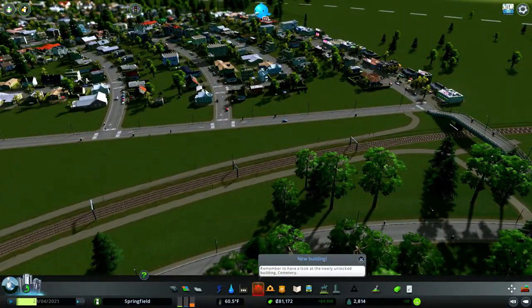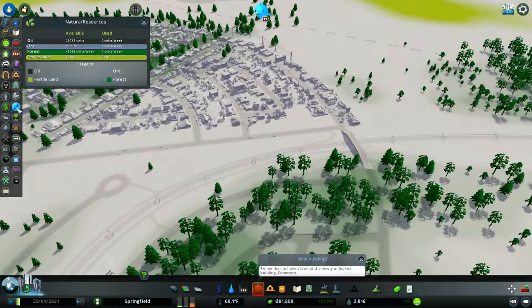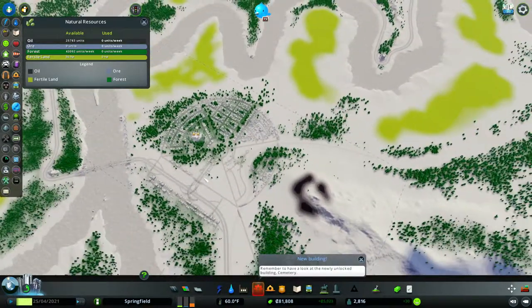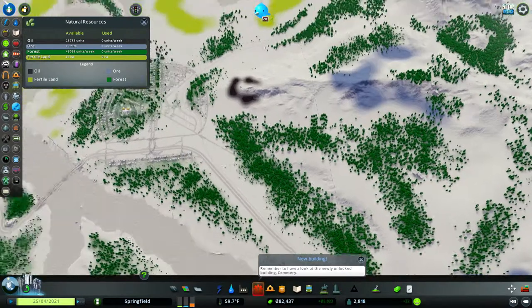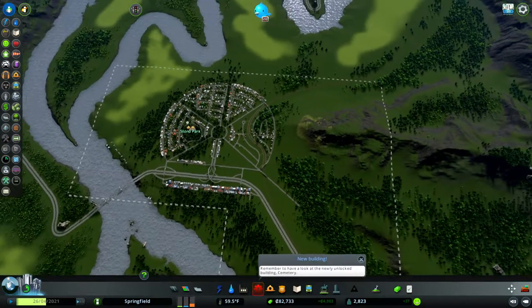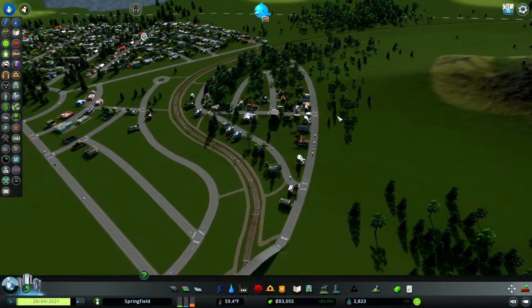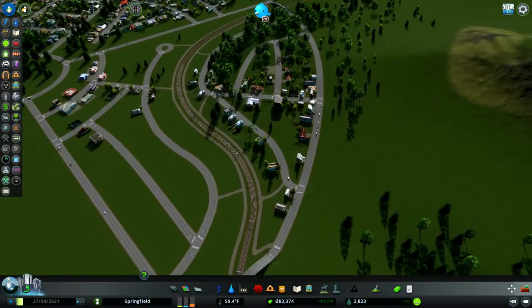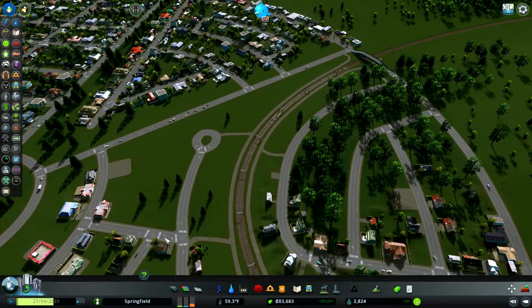One other thing - I noticed that Chirpy is up here. I found out the reason why yesterday we were getting a blue screen for natural resources and couldn't see the oil and ore. It was because one of the mods I had - the Hide It mod - was blocking things up. I disabled that and everything came back to normal, but then we also have Chirpy back up here, so that's kind of a win-lose situation.